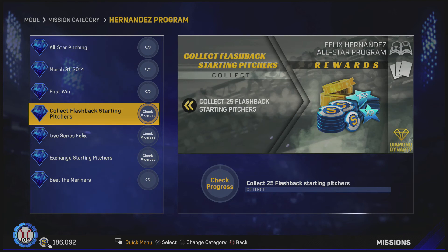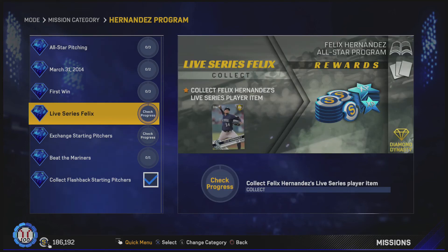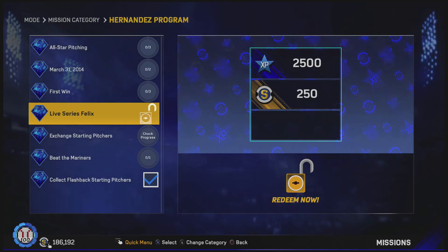Overall it's just gonna be that grind to get those all-star pitching stats done, but we can redeem some of these right now. I have 25 flashback starting pitchers, so we're gonna redeem this — you get 1,000 XP, 100 stubs, and 10 tickets. I do have the live series King Felix, you guys have seen him in some of my ranked seasons games. We actually have two unsellable ones, which sucks because he's going for a good price right now. That gets you 2,500 XP and 250 stubs.